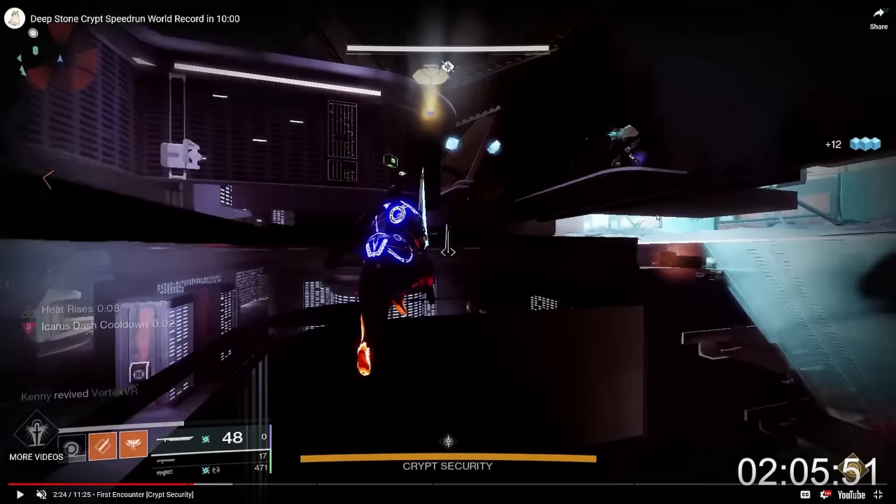The current strategy has three people doing this out-of-bounds entrance, and everybody starts the encounter out of bounds, because you can actually pick up operator from out of bounds through the floor via the terminal. This allows you to start the encounter even faster, since normally you'd have to wait for the security door to open, head to the terminal, and then pick up operator.